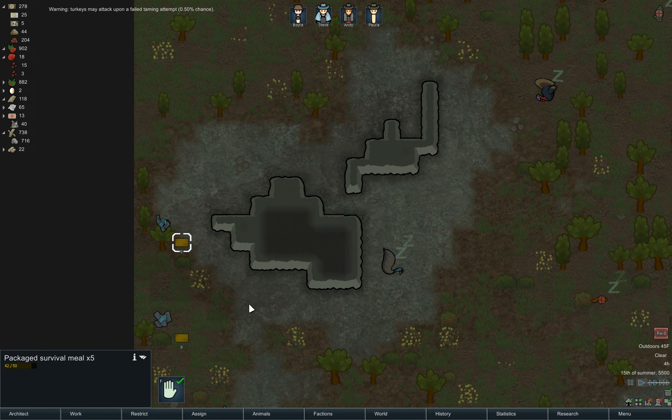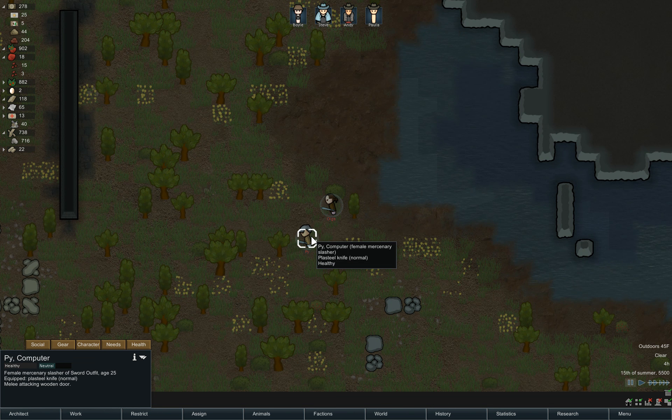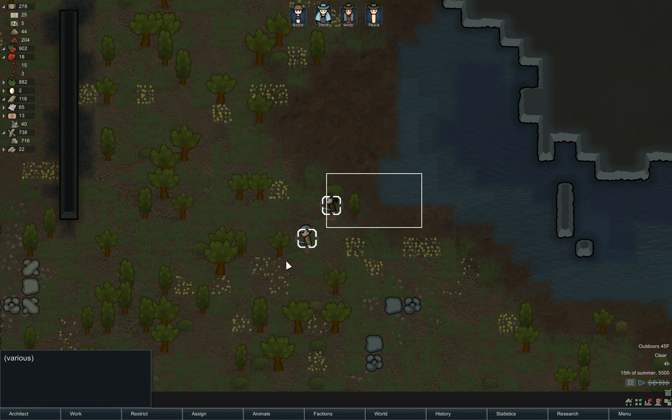We got a raid! A group of pirates from Sword Outfit have arrived nearby - they are attacking immediately. Is it just two guys? Pai and Olga. It's two people, but they have personal shields. This guy has a Plastogladius, which is like a sword. So these guys are pretty tough even though they're using melee weapons. We'll just have to do our best to keep them at range.